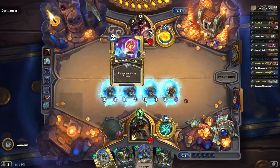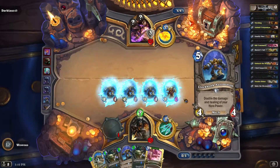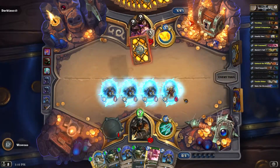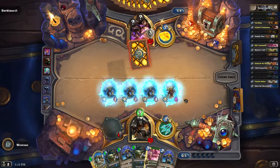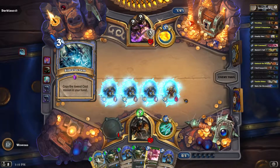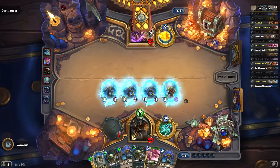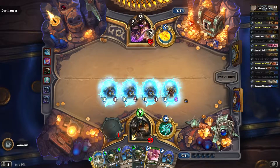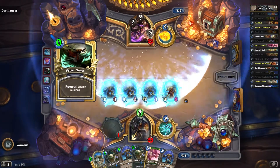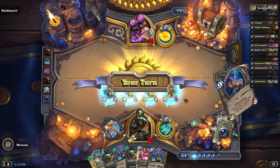He may have a Flamestrike here. He's drawing for one, so it's not going to be too helpful for him because he would have wasted that mana. I'm trying to think of what he could do to stop this combo at this point. Let's see what he drops next. He's only got one mana, so unless he's got something low cost in his hand — another Frost Nova — he might be out of options and just not have anything he can do.